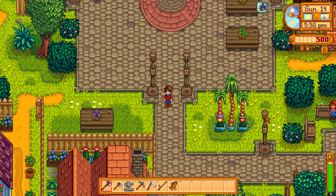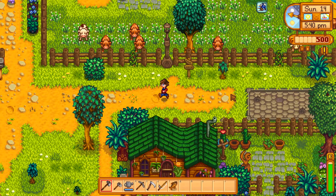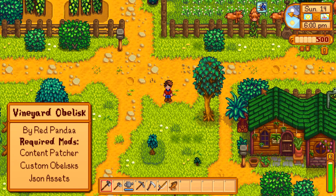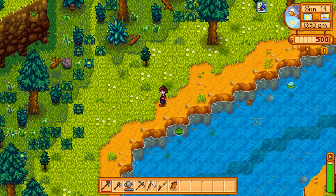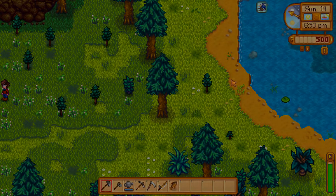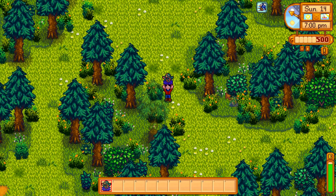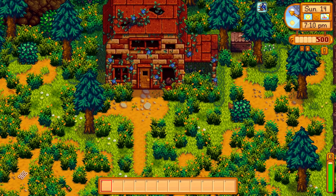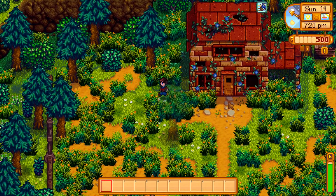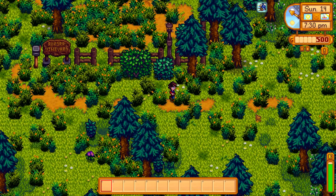Stardew Valley Expanded makes the world a lot bigger, so it can be a little hard to get around as efficiently as in the vanilla game. The mod Aurora Vineyard Obelisk plans to close that gap. The Aurora Vineyard is in the very back corner of the map, so it can be pretty hard to get to. This mod adds both a totem and an obelisk that unlocks whenever you unlock all other obelisks. The totem is craftable once you hit level four foraging, and it allows you to warp to the Aurora Vineyard. The only downside is, without other warp totems, you have to make the pretty long walk back.